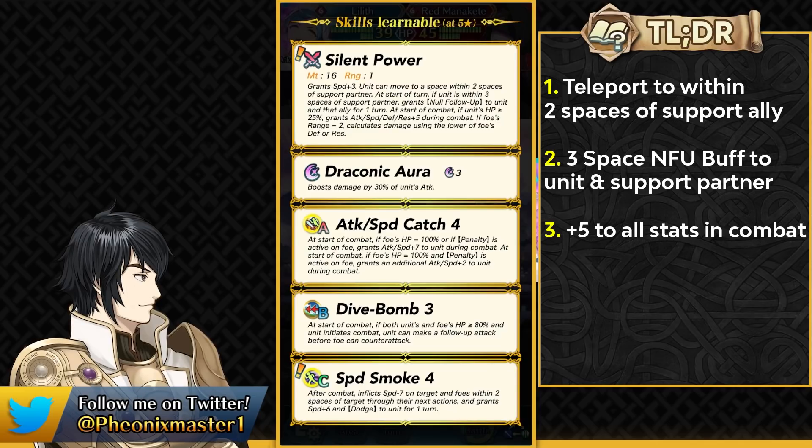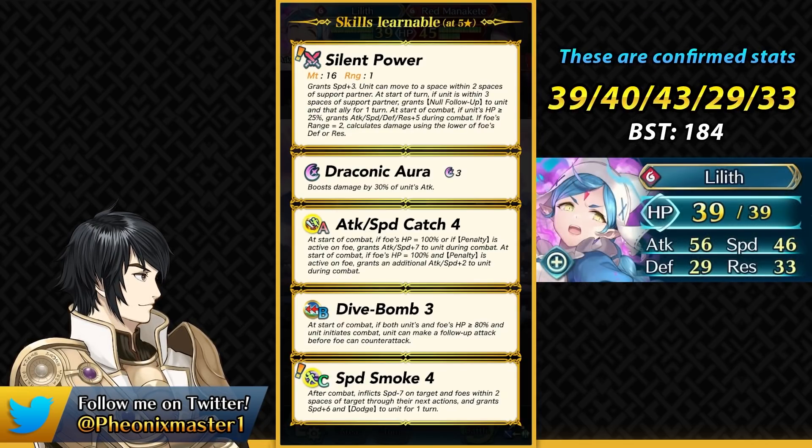One of the shortcomings of Lilith is that she doesn't have Gale Force which would have been really useful in Aether Raids offense. But unfortunately dragons cannot get Gale Force and you also don't really get too much mileage out of the trace skills because you're gonna be teleporting quite a lot.